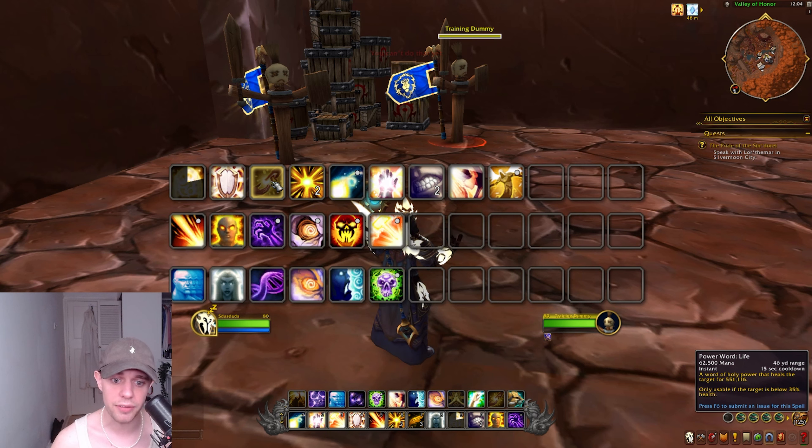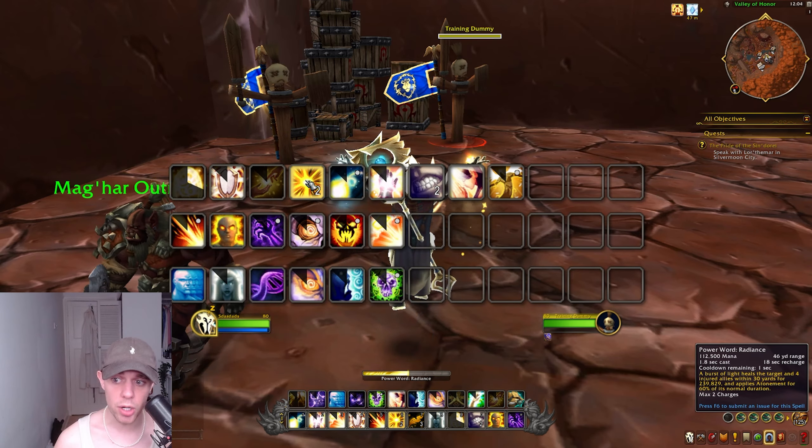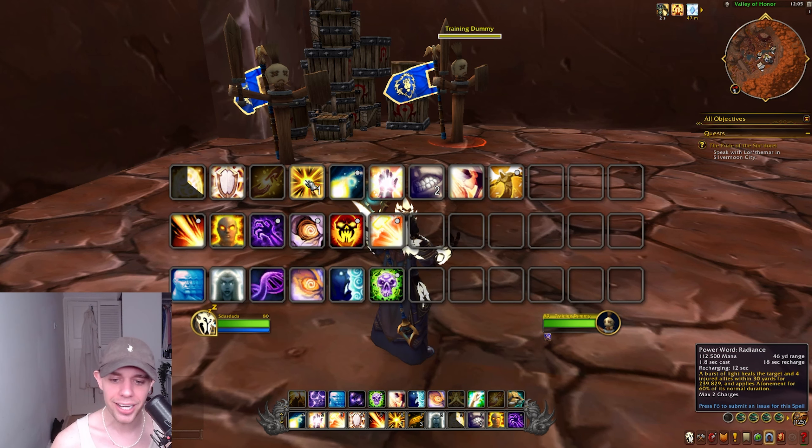If Power Word Barrier isn't on cooldown, use Power Word Shield to preemptively add a barrier so damage won't even need healing, and it also applies Atonement to the target, meaning our DPS can do healing for our allies too. Then use Power Word Life — it's on a 15-second cooldown. However, if things are going well you shouldn't have to use it often, because it's a big single-target heal that can only be used on targets under 35% health, so it's a bit of an emergency spell. In an arena I would use Power Word Radiance once — a Burst of Light that heals the target and 4 injured allies within 30 yards and applies Atonement to them, making it a nearly instant way to get Atonement up on nearly 5 people quickly.